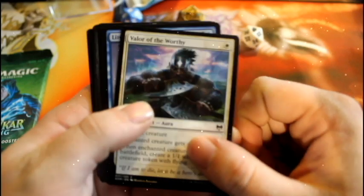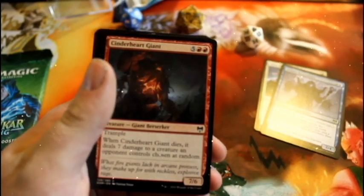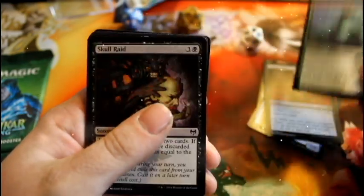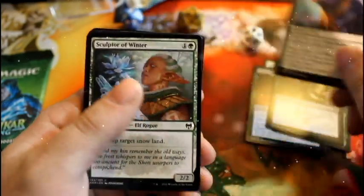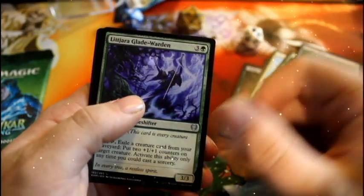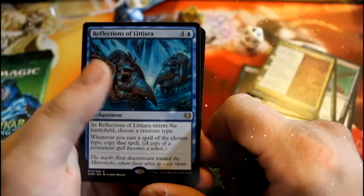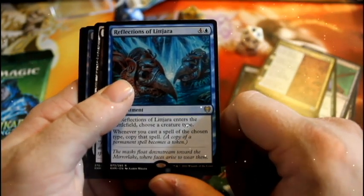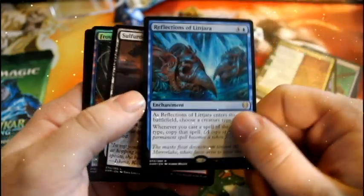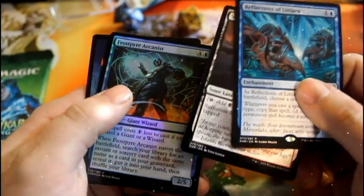Alright, so from the Kaldheim draft booster we have: Valor the Worthy, Litjara Kinseekers, Cinderheart Giant, Village Rites, Mast Vandal, Skull Raid, Giant Ox, Sculptor Winter, Feed the Serpent into our Uncommon, Draugr's Hell, Litjara Gladewarden, Binding of the Old Gods, into our Rare which is the Reflections of Litjara — typically found as a rare foil in the bundle box. There's also some Silphurus Mine.